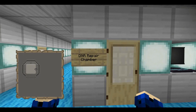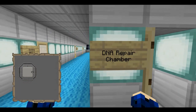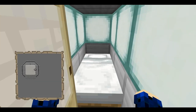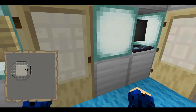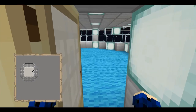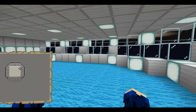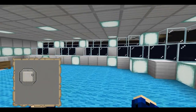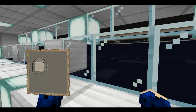This is my own creation — the DNA repair chamber, where if a patient is missing a limb or something, you just put them in the bed, close the door. And the chief medical office — fairly self-explanatory. You can also see the registry number from here.